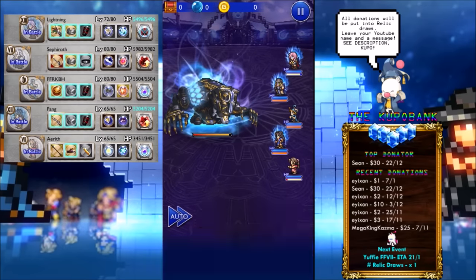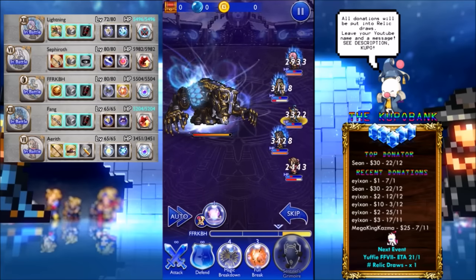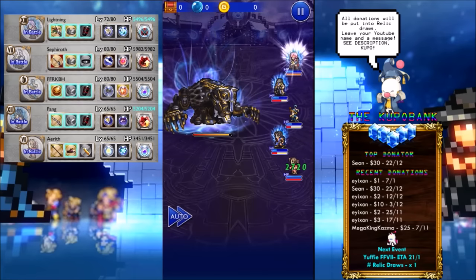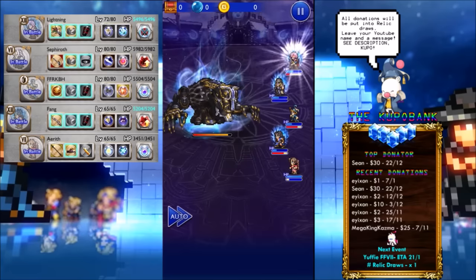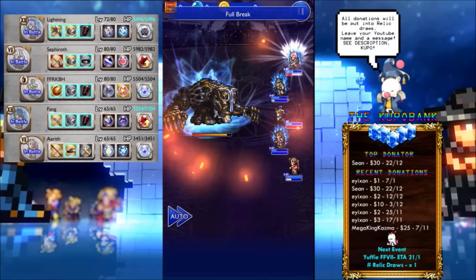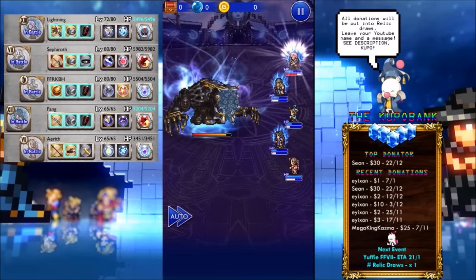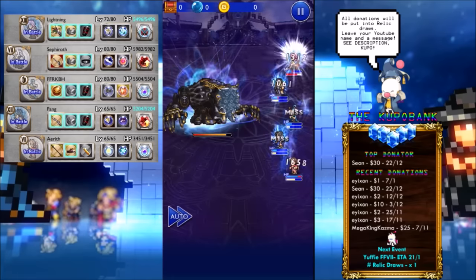Holy shit, he's casting something — need to concentrate. Holy shitballs! What the hell was that attack? We'll do the other charge. Looks like all my buffs have gone now — I'm doing very little damage. Counter Dispel. So this Dispel counters physical attacks, right? That's why Retaliate is good! It all makes sense now.